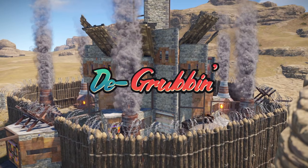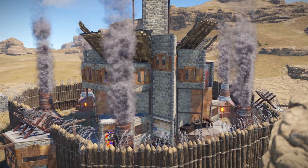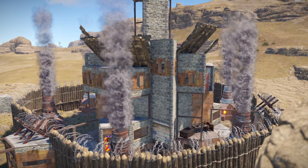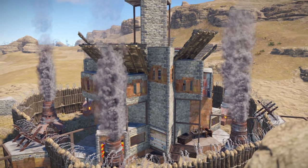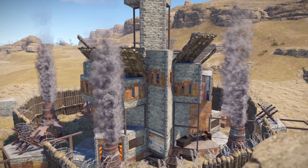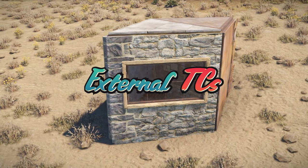Fortunately, there are many things you can do to deter would-be grubbers, or at the very least limit their success. When building your compound, you should always be thinking about ways that a grub could exploit an oversight. If you notice a potential weak spot, do your best to limit its effectiveness using some of these tips.